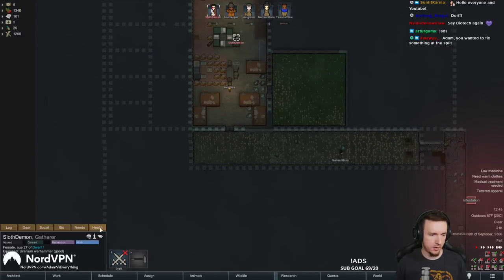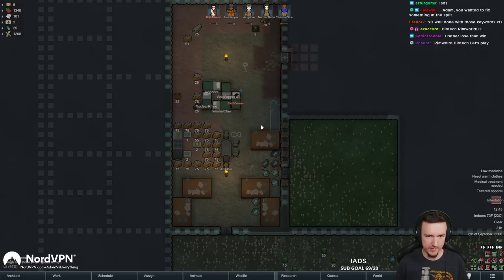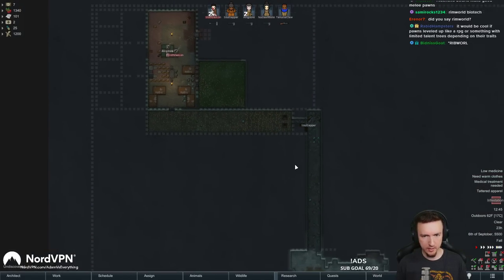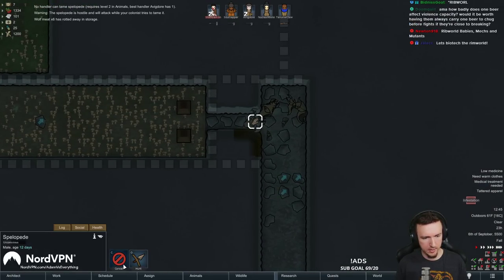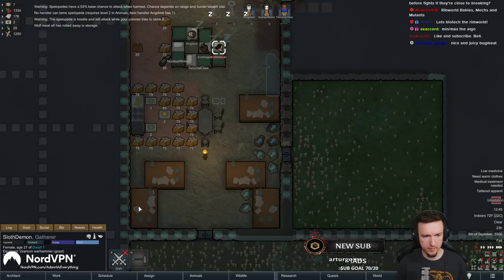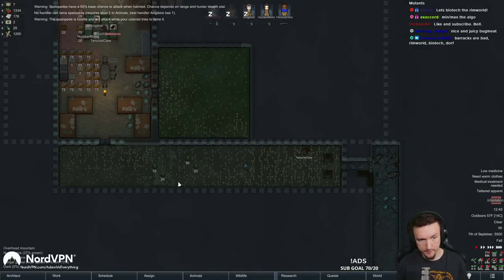Alright, the infestation was actually handled very easily with these genes. Holy crap, that was pretty smooth actually. So we just finished our first infestation and it went surprisingly easy. Melee block with shotguns against insects is one of the easiest ways to take care of them, even in the late game, even with tons of insects.